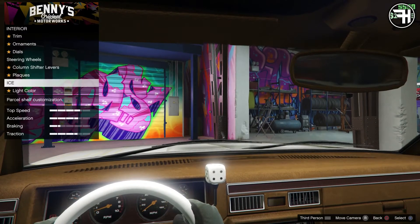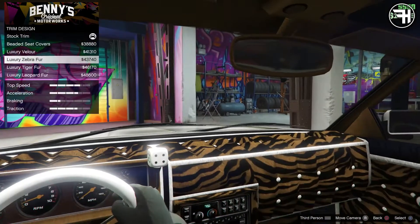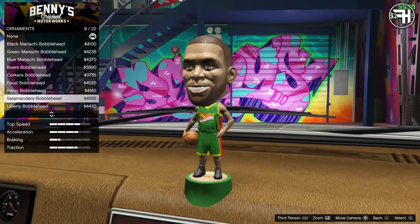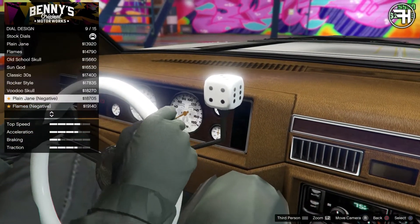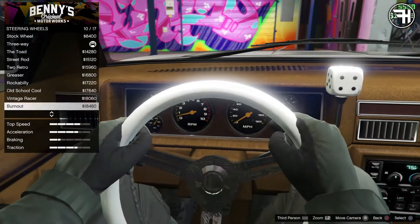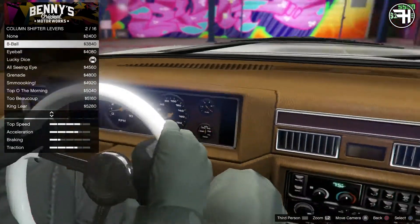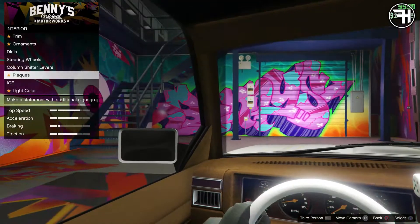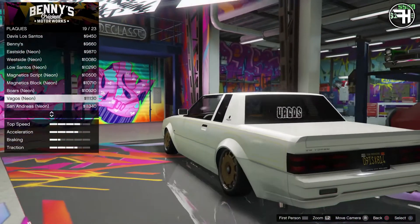The trim is pretty much the same as the last one — you have really cool leopard print trim and stuff, it makes no sense. There are ornaments like cool mariachis and stuff like that — I think I have the Grim Reaper on this, but I don't have anything. Some cool dials, but everything is so expensive. It's really disappointing — I was kind of disappointed with GTA and Rockstar for making this so expensive. I went for the dice shifter because it looks really cool. There are plaques you can put in the back — they're pretty cool, but I just don't have enough money.